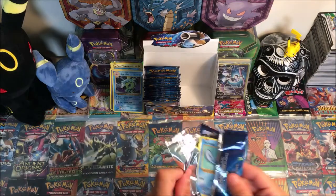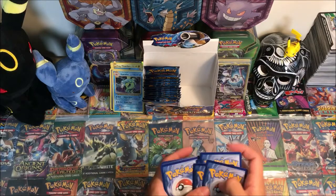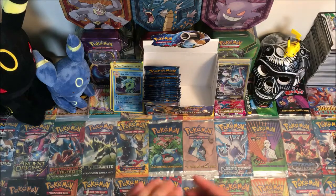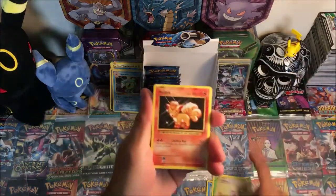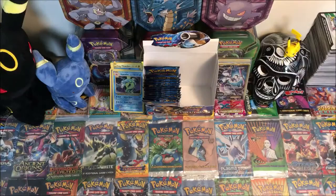Next pack — we got a Charizard pack. Here's another code card. Definitely leave a comment letting me know what you get from these codes — that's always fun. Starting with Poliwag, Grass Energy, Rattata, Vulpix, Electabuzz, Porygon, Pokédex, Kakuna, reverse Magmar, and a Dugtrio regular rare.